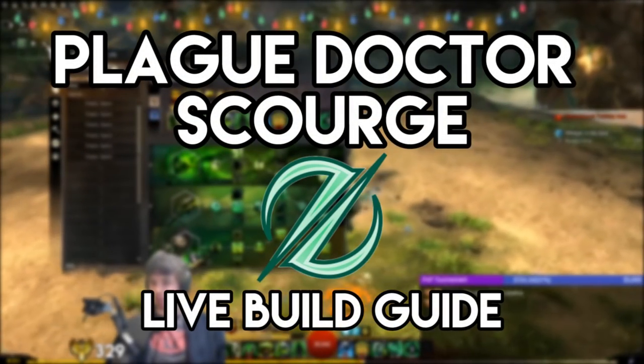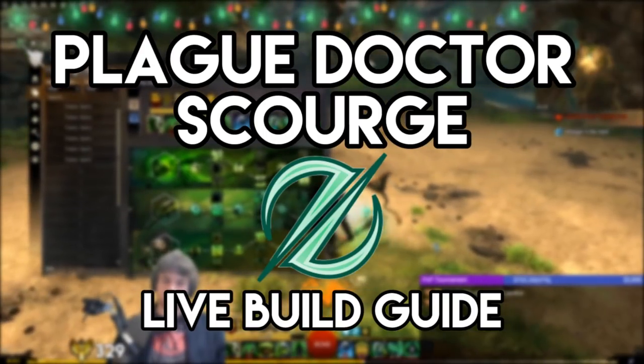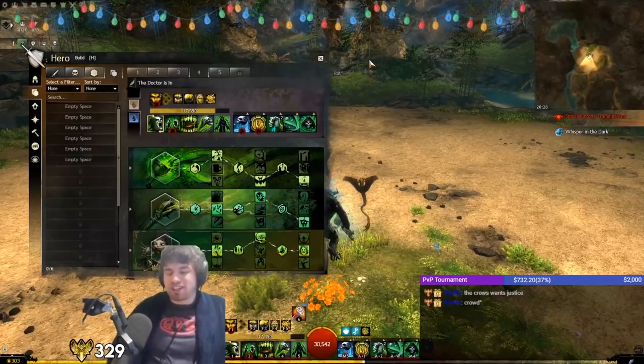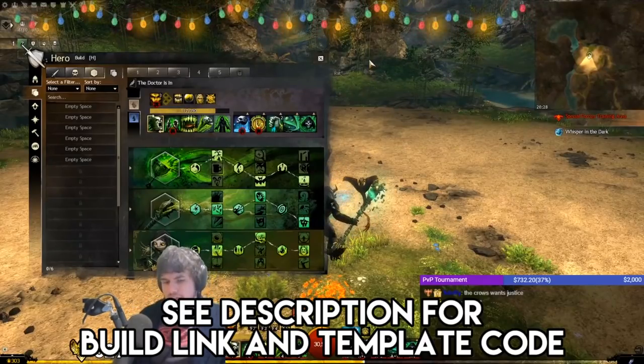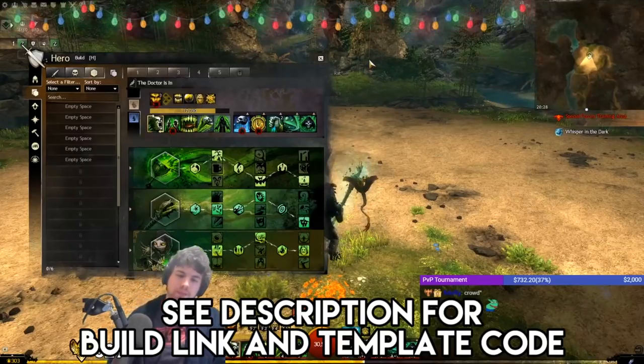Alright then guys, welcome to the roleplay part of the stream and welcome to the Plague Doctor Scourge guide. There's been a balance patch that changed some stuff about Scourge that actually finally makes this build good in my opinion.